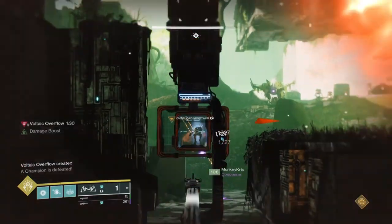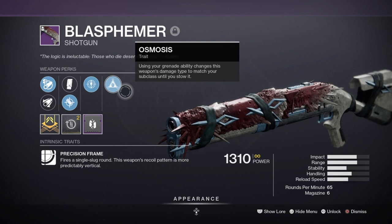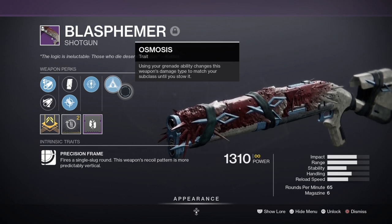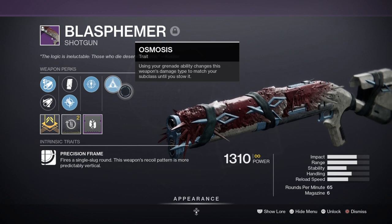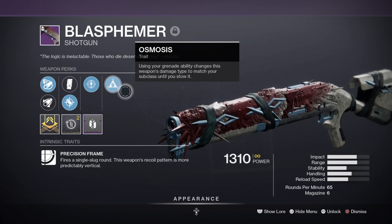As the super is the main bread and butter of the build, getting it up quickly won't be too hard as long as you follow what's shown. For weapons, my primary is the Blasphemer shotgun with Threat Detector and Osmosis. Truth be told, I'm using it for the Osmosis perk alone, as there's a lack of primary slot secondary weapons in game that have it. The great thing about Osmosis is that it can proc elemental armor mods more often. It's also handy for taking out combatants with arc shields, and as a precision frame shotgun it can chunk combatant health in one to three precision hits.